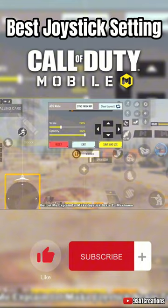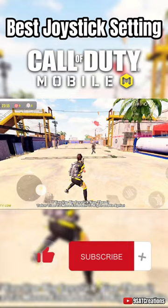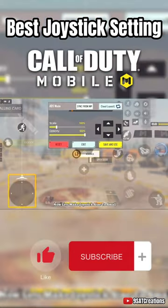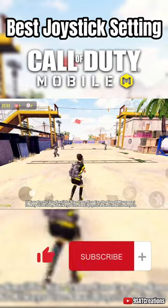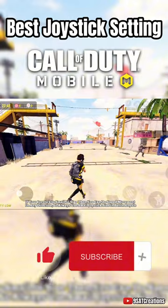First, make joystick scale to maximum. If you use big joystick size, then it takes time to move from left to right and to sprint. Now let's make joystick size to small. If your joystick is small in size, then you can do speed movement in any direction. So always use small joystick size in Battle Royale.